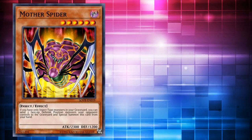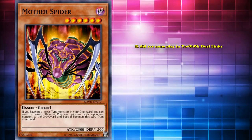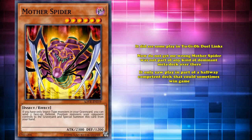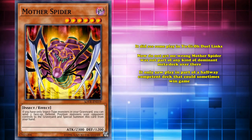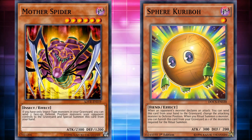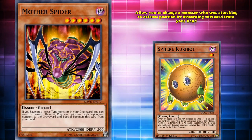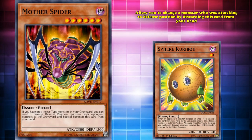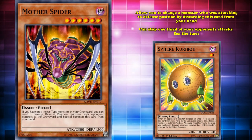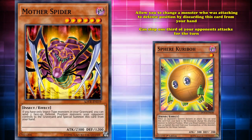Although there is a little bit of hope for Mother Spider — it did see some play in Yu-Gi-Oh! Duel Links, a more speedy format that allows you to have 20 cards in your deck. Now, Mother Spider wasn't part of any kind of dominant meta deck over there; it only saw play as part of a halfway competent deck that could sometimes win games. Duel Links has this hand trap called Sphere Karibo, which never saw any competitive play in the TCG but is an absolute staple in Duel Links that has constantly seen play since it came out. All it does is allow you to change a monster that was attacking to defense position by discarding this card from your hand. With a limited field of only three monsters, Sphere Karibo can stop one-third of your opponent's attacks for the turn, which can sometimes be enough to survive until your next turn, even leaving one of your opponent's monsters on their side of the field in defense position. And I'm sure you can see the synergy it had with Mother Spider.